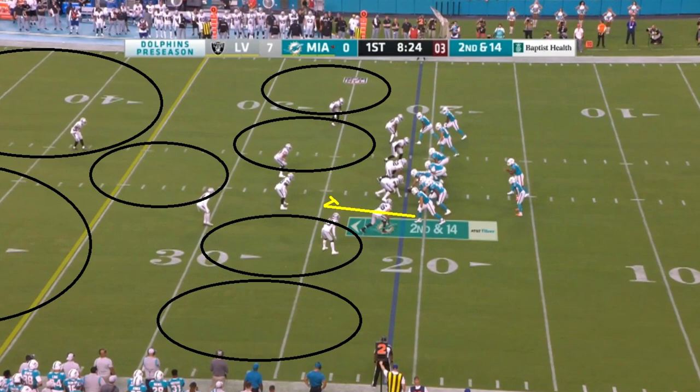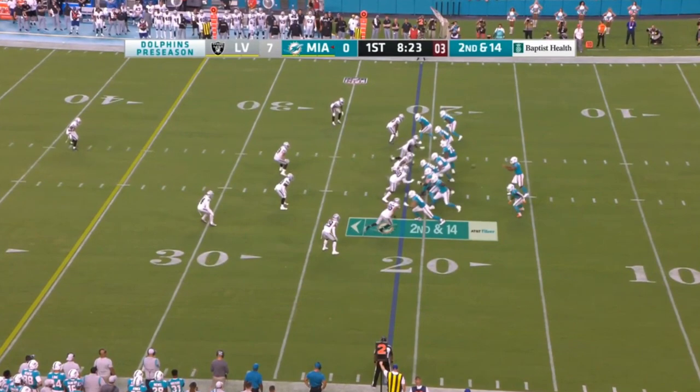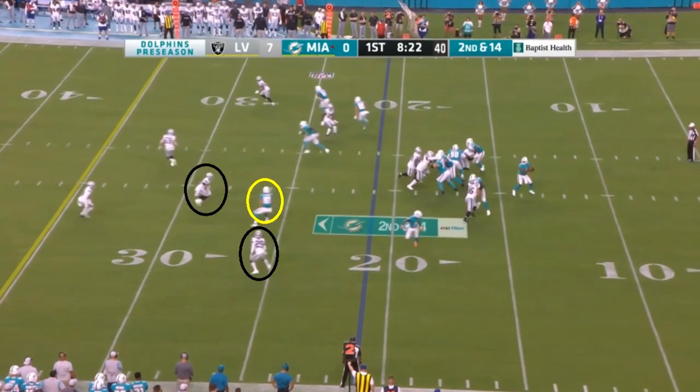I'm not even exactly sure what coverage this is because it doesn't fully develop — I think it's sort of a Tampa 2. Right when this play begins, you see how that route I highlighted earlier gets underneath — it's open, in a gap of coverage. That's the main point. Tua sees this and can make these throws quickly, and you can definitely move the ball down the field by doing this.